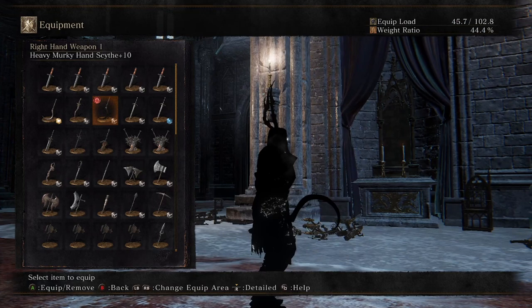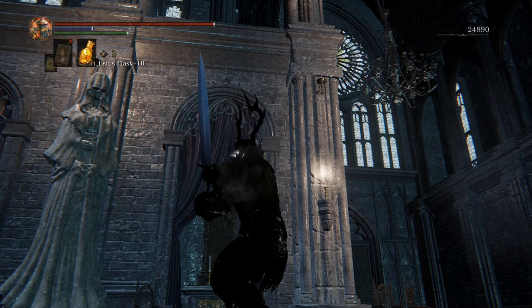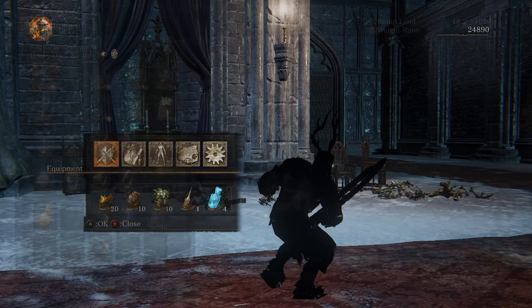Murky is not changed. My Lothric knight straight sword is a moonlight straight sword now — I did this by shrinking a modded version of the moonlight greatsword down, and I think it looks pretty awesome. My dark sword is a saw cleaver from Bloodborne — looks epic.